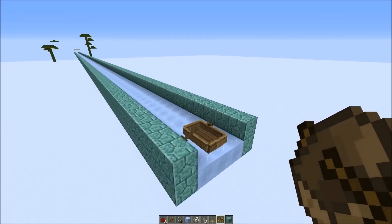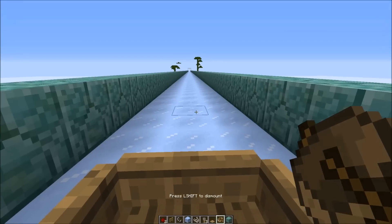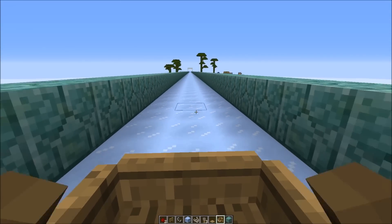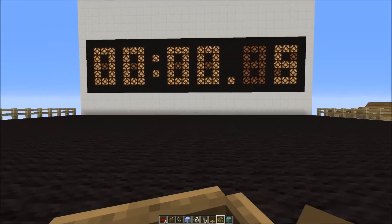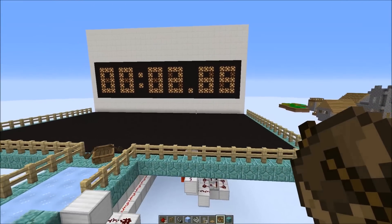One of the fastest methods of travel is definitely boats on ice. It takes a little bit until you reach max speed, so we're going to try for a flying start. And that was quite good — 2.65 seconds.